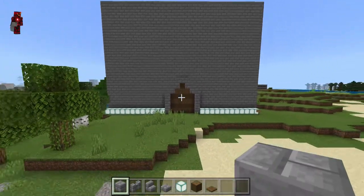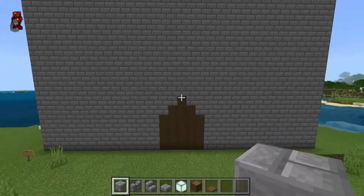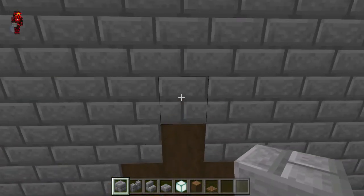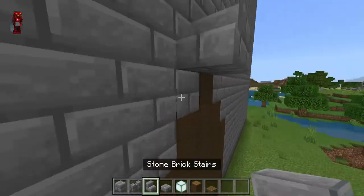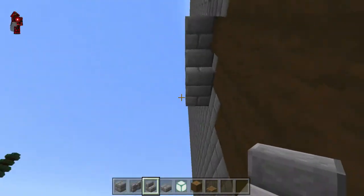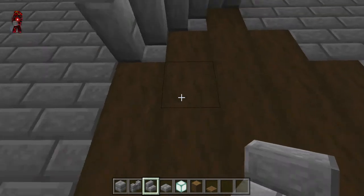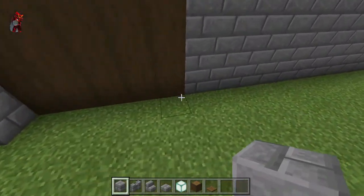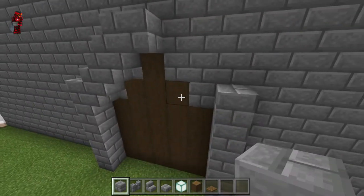Now we have a gate. On the other side of the wall, repeat what you did on the front. It's pretty easy to do, but if you forget what you did, just go around the wall or punch a hole through the wall and see what you did.